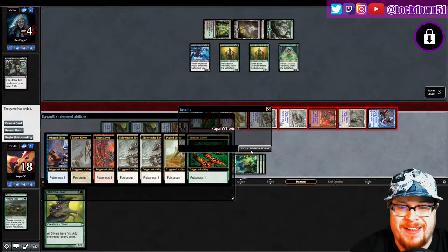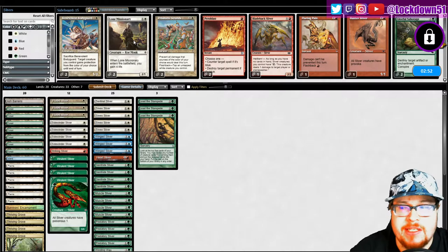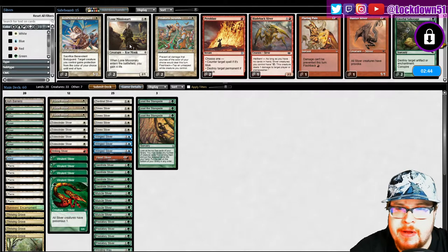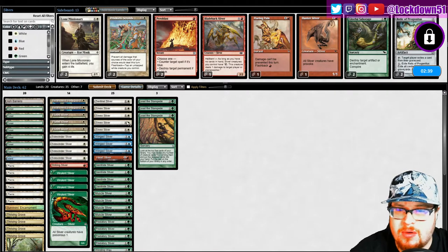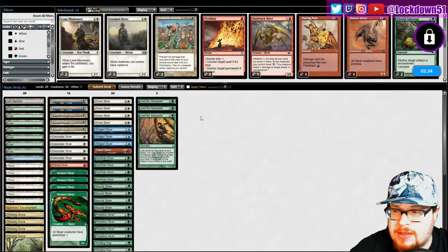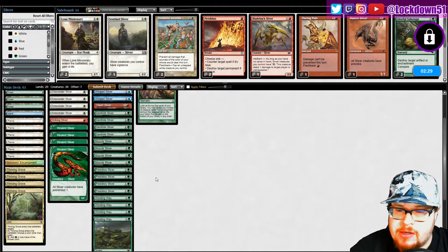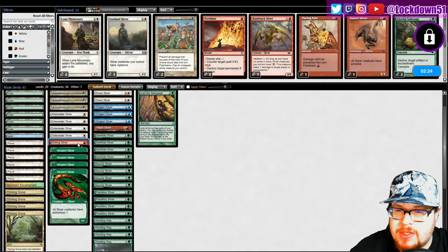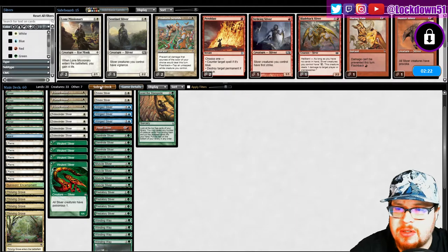Yeah, we got flyers. Okay — sideboard now. I still don't know what they're on about; they're just doing this weird card-draw-into-oblivion thing. Not a ton that I'm worried about, so I guess Benevolent might be decent against the removal that they'll definitely start bringing in. I don't think Sentinel is going to be as good — we're not going to be really worried about them attacking too much it seems. Cut one of those in black, kind of want to keep the Winding Ways. Striking is not going to be super necessary, so let's run it like that.